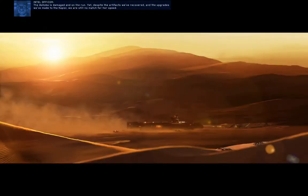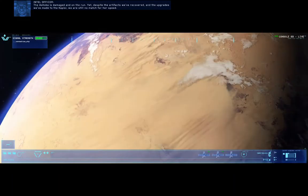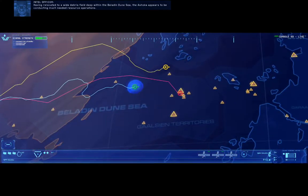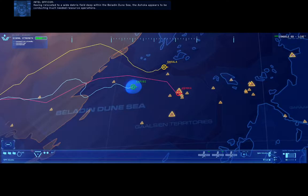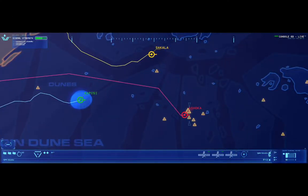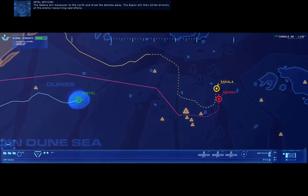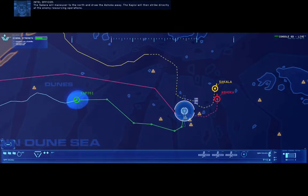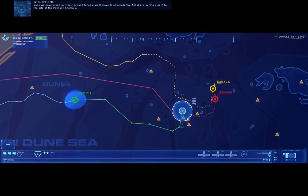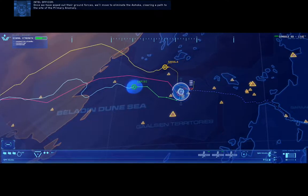The Ashoka is damaged and on the run. Yet despite the artifacts we've recovered and the upgrades we've made to the Kapisi, we are still no match for her speed. Having relocated to a wide debris field deep within the Baladin Dune Sea, the Ashoka appears to be conducting much-needed resource operations. The Sakala will maneuver to the north and draw the Ashoka away. The Kapisi will then strike directly at the enemy resourcing operations. Once we have wiped out their ground forces, we'll move to eliminate the Ashoka, clearing a path to the site of the primary anomaly.